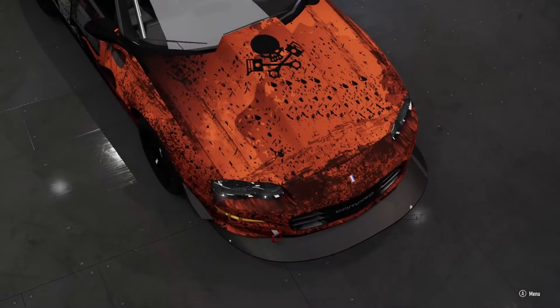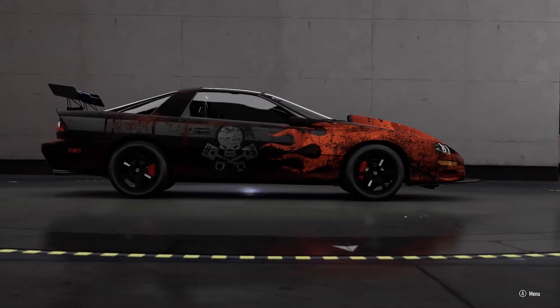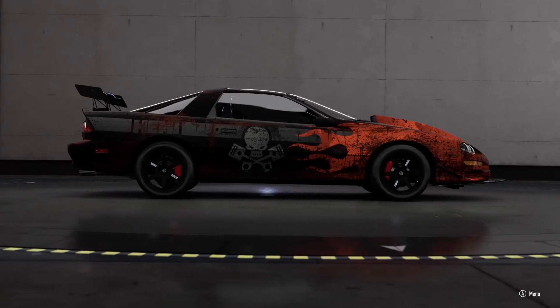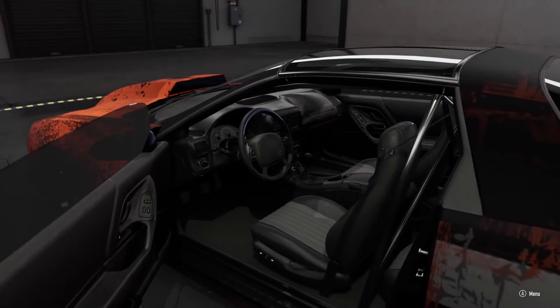Let's go ahead and get into it, starting off with the Ford Crown Victoria. Oh, and I forgot — our main goal is to beat 1.7 seconds of 0-60 time. Let's try to beat it.